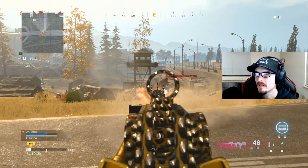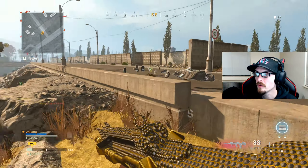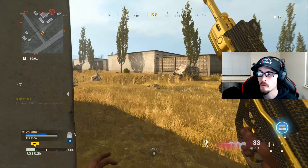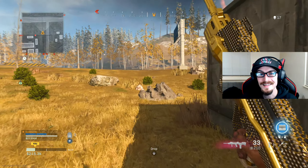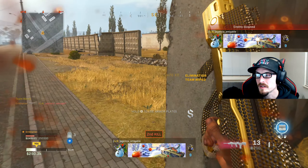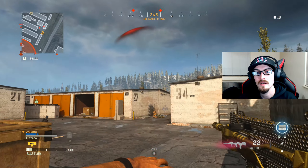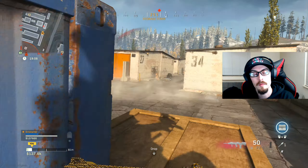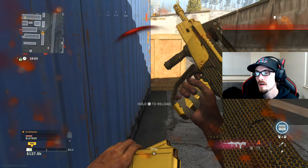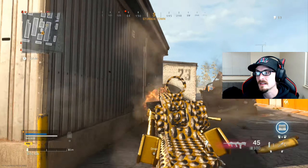Our ADS time is faster by 1.28%, sitting at 235 milliseconds. Reload is 36% faster. Tac sprint to fire is 42.55% faster. Bullet velocity is 65% faster. Mag size is 100% increased. Sprint to fire time is 46% quicker. And range is increased by 30%. So we have fast ADS, fast reload, short tac sprint time, short sprint to fire time, good mag size, and great bullet velocity.